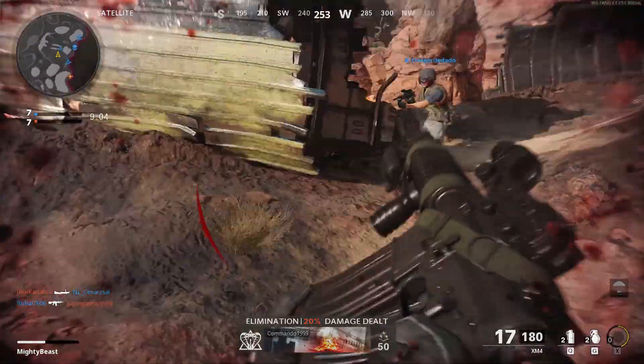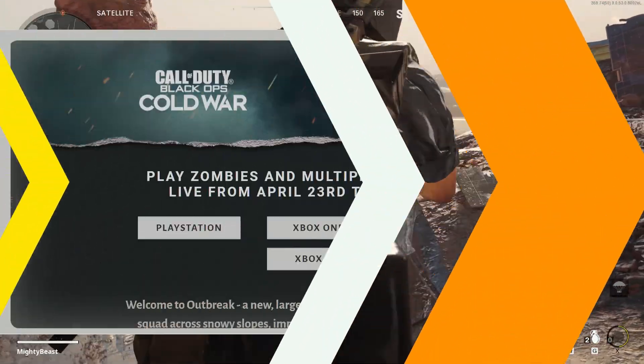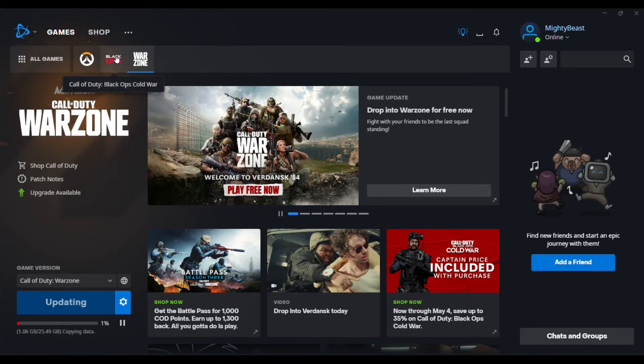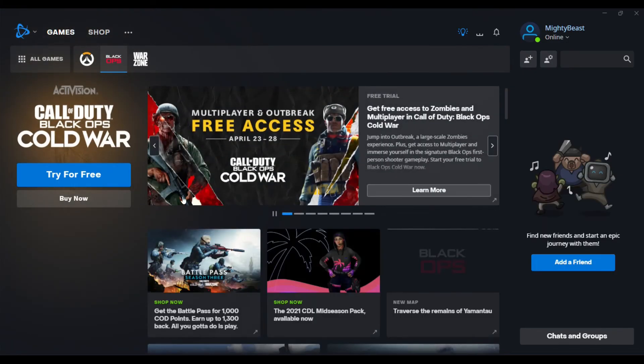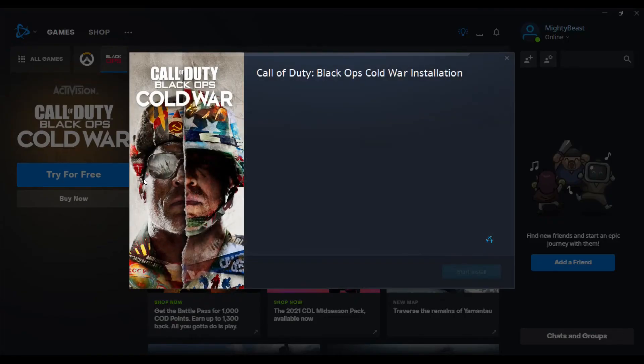Now, where can you download the game? First, open the website — I'll provide the link in the description box. Then select your platform and it will redirect to your store page. Download the game and enjoy. For PC users, open the Blizzard app, search for Call of Duty Black Ops Cold War, and click on 'Try for Free' and it will start downloading.